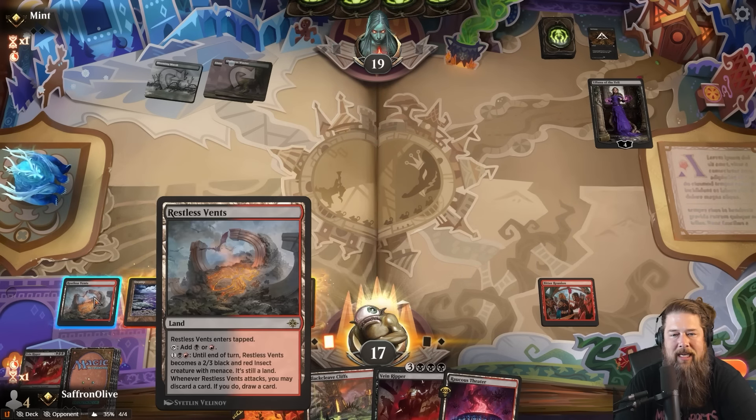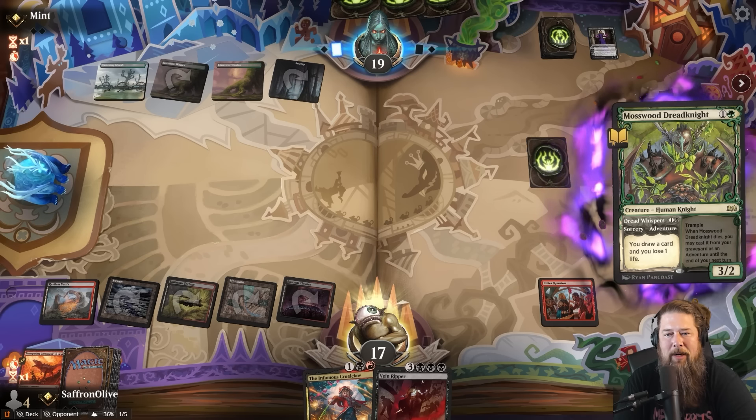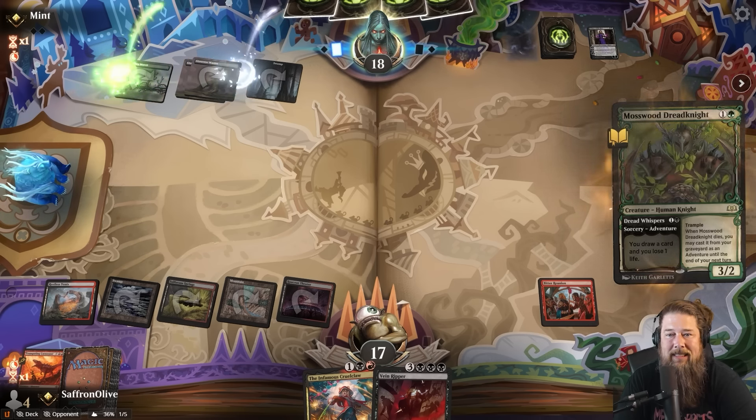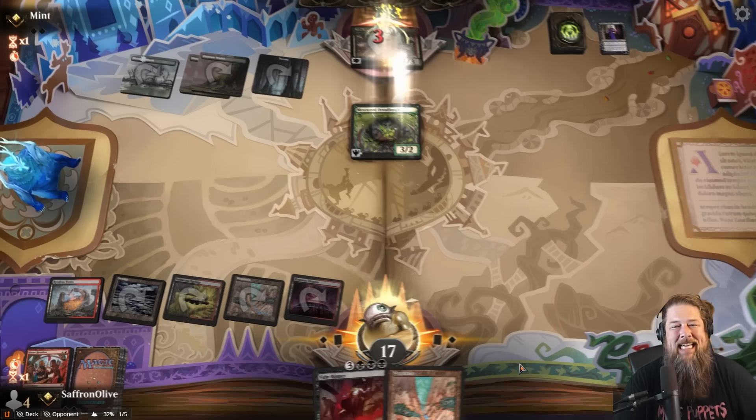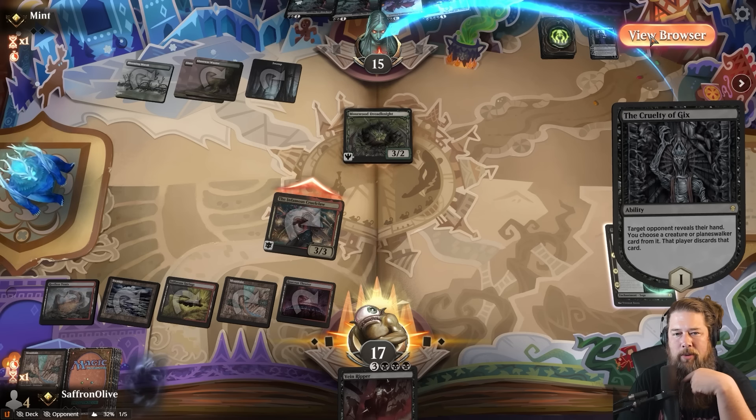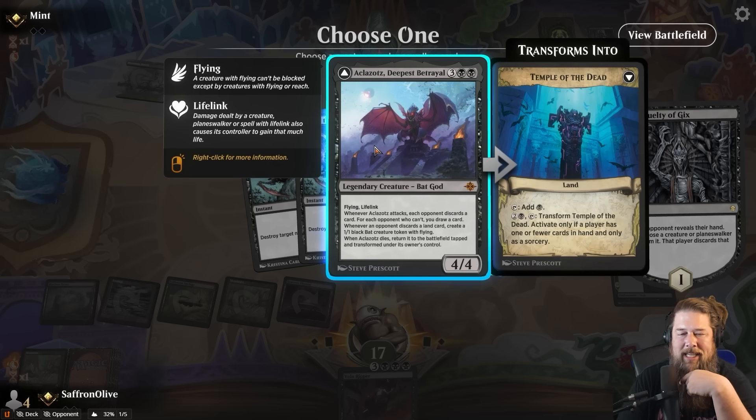Opponent plays Liliana of the Veil. We fire up the Restless Vance and can let Liliana discard a couple times — it works pretty well since we can discard the Blackleaf Glyphs and then redraw them. Eventually we'll have to pitch the Carnosaur to keep up with the hand emptying. We draw Bitter Reunion on top — that goes to graveyard. We need to kill Liliana. We could haste the Cruel Claw, but killing Liliana is the safest line here.